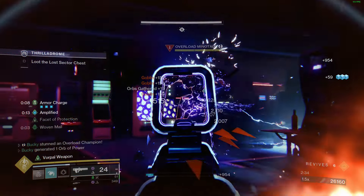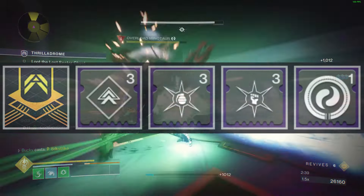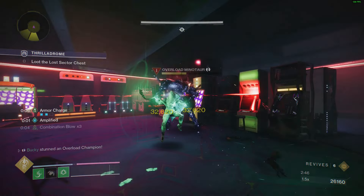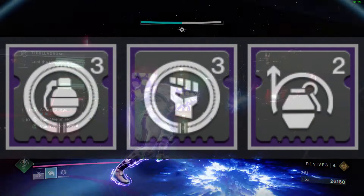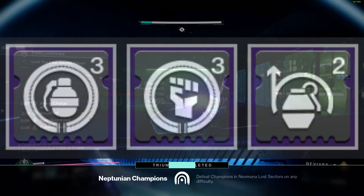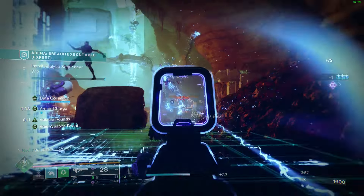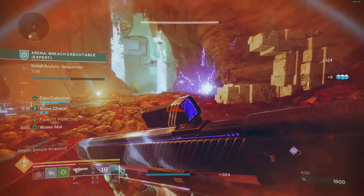Starting with your helmet: Ashes to Assets — Grenade Final Blows grant you Super Energy — and Hands-On — Melee Final Blows grant you Super Energy. Since you're going to be doing an endless loop of chucking moths and punching things in the face, prepare to have your Super a ton. Your arms will be Firepower — killing an enemy with a grenade drops an orb of power — Heavy Handed — killing an enemy with a powered melee drops an orb of power — and Impact Induction — dealing damage with a powered melee grants grenade energy. This is here for any time all of your grenades are on cooldown; just do the Combination Blow loop of melee, dodge, melee to very quickly get your grenade back.